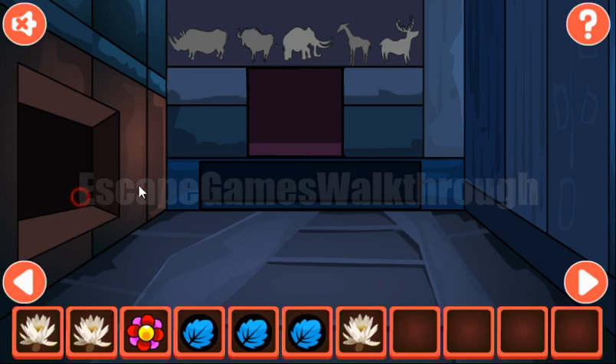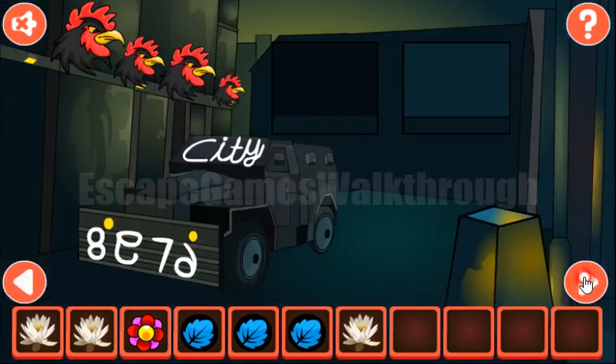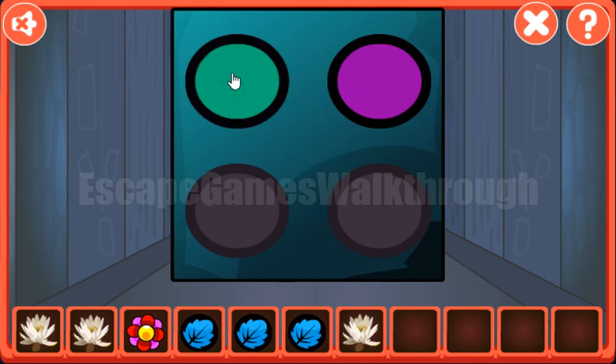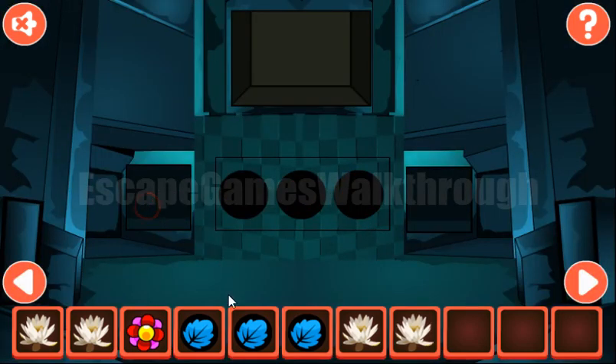Let's open this door and get one more leaf. Looking at this hint, we see the leaf colors, but in the puzzle we use a mirror. So purple goes here, green goes here, and we swap the places — yellow here and red there. We've got the water lily.